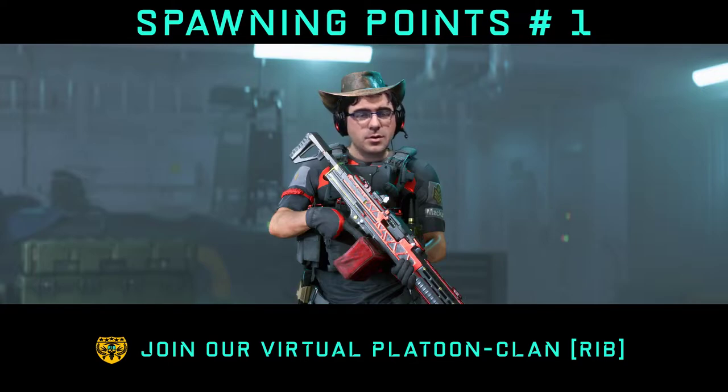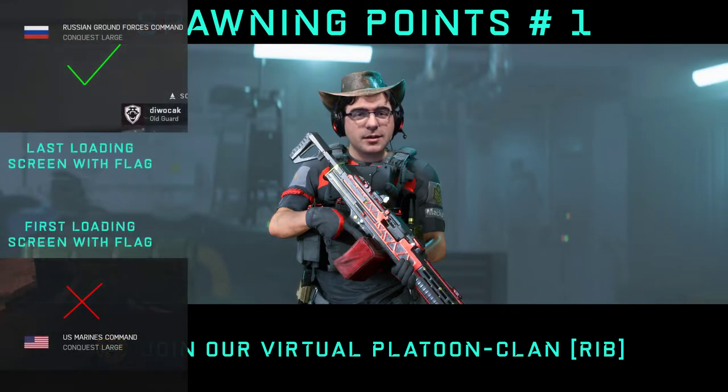You are always spawning on the same side for the same faction. That means that the US or Russian faction is always on the same side on the same map. They never exchange sides. The only thing which is changing is the actual flag in the loading screen in the upper left corner, which you can always see before you start a game. This game has multiple loading screens — ask DICE why, I cannot explain that. But because of these multiple loading screens, sometimes flags are changing.